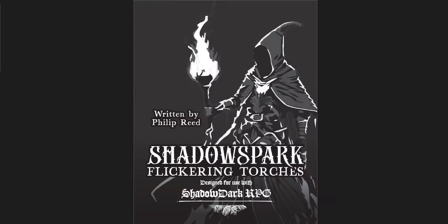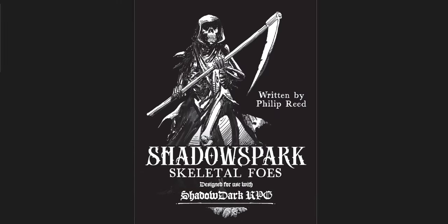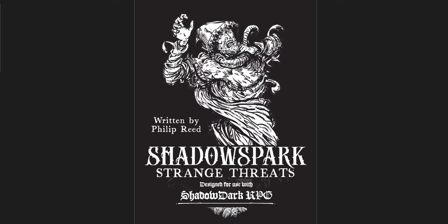I'm also going to go through three very short supplements — three or four pages each — that you can find on DriveThruRPG. These are all pay-what-you-want, called Shadow Spark. These are essentially little additions to the game: a rule for flickering torches, a new way of doing torches and the torch timer in Shadowdark. There are also skeletal foes — extra skeletons and variations on that, which I like especially since I've been doing Curse of Strahd for Shadowdark.